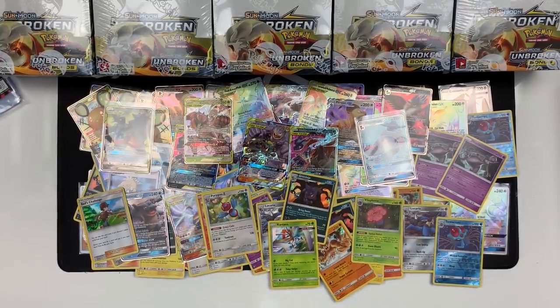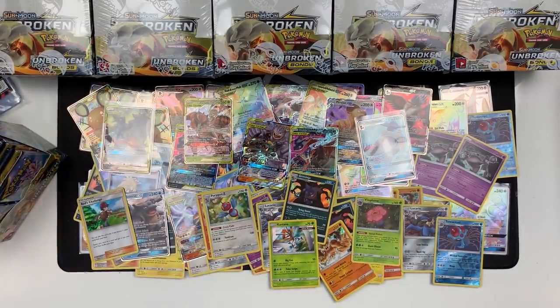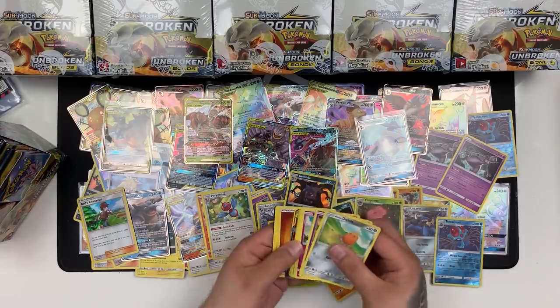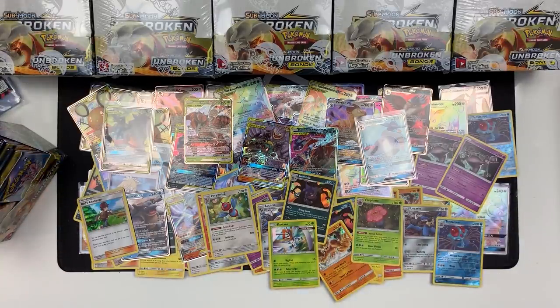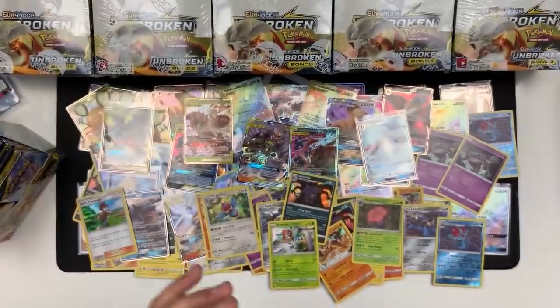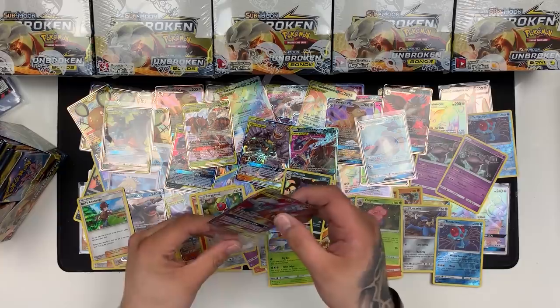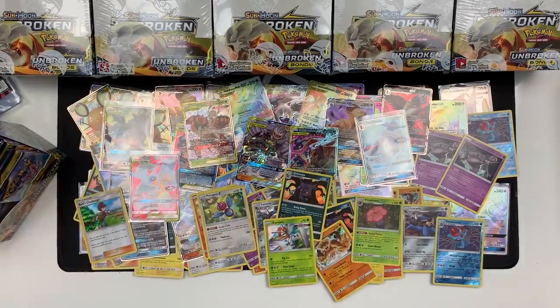Three to go. After we open this box we start. Litten and a Meowth. Oh my word — Sharpedo Reverse, but we don't care — we got the Charizard, or should I say Reshiram and Charizard, Full Art! My word, that card is absolutely beautiful. It is stunning. I've got it straight into a sleeve and it is on the website — TotalCards.net — if you want this card, go grab it. Whoa. That was something.